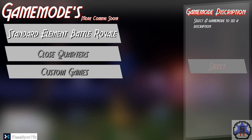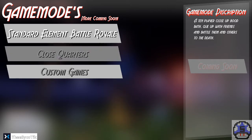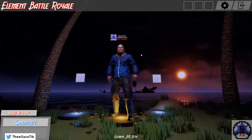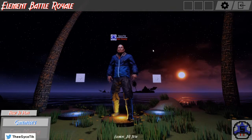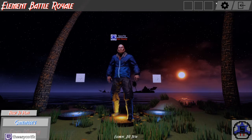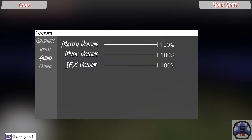I'm going to do a custom game — Standard Element Battle Royale. These other ones are coming soon, so this is the only one I can play right now: Standard 24-player Element Battle Royale. I tried matchmaking and I want to exit this, but I cannot exit it unfortunately. There's no close button — you just have to click in the background. There you go.